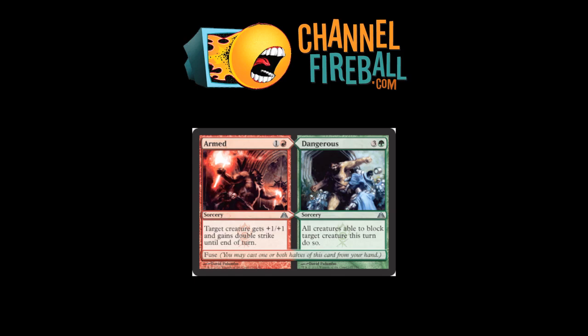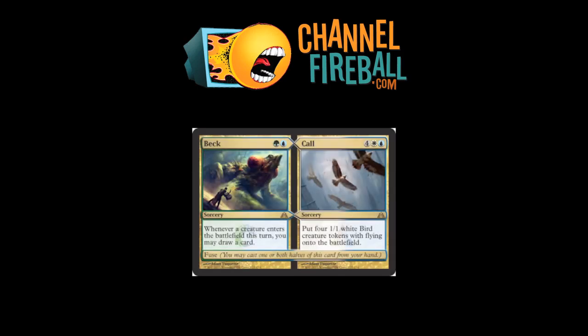It's very unlikely you'd want it in a deck without the ability to fuse it. Beck and Call. The Beck part is a one-mana Glimpse of Nature that triggers not just when you cast creatures, but when they enter the battlefield — so that works for token creatures. It's just nice to have this card back in circulation, because there might be some cool combo decks out there that could utilize it.